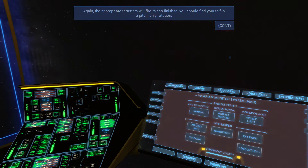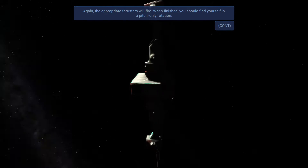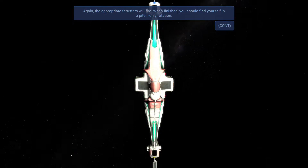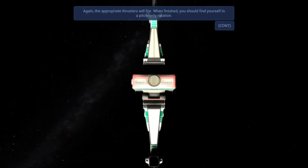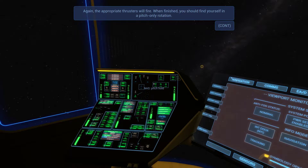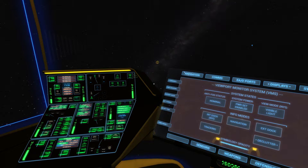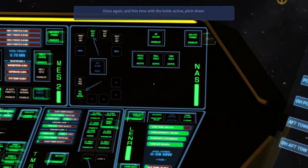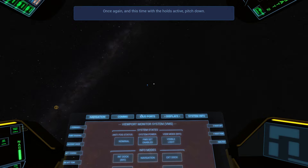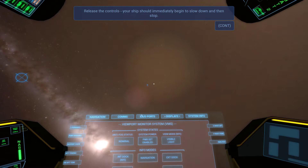I'm going to switch to an exterior view — press F2. The appropriate thrusters will fire. I'm totally arrested — that was easy. Your ship should come to a complete stop. Yes, it did. Once again, this time with holds active pitch down. It stopped me, that's cool — that makes it easier to navigate.